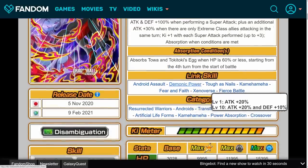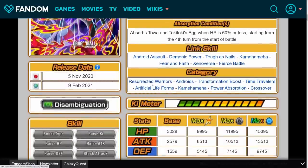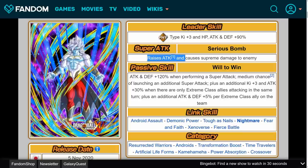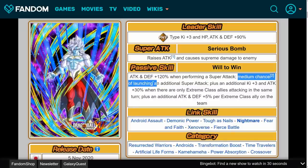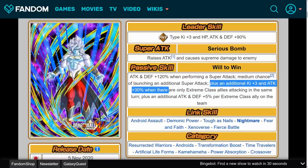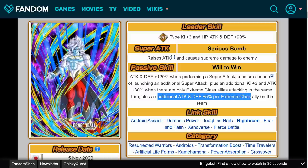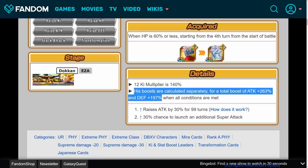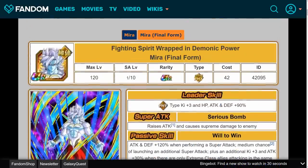He absorbs Toa and Toki Toki's egg when HP is 60% or less, starting from the 4th turn from the start of battle. His links are Android Assault, Demonic Power, Tough as Nails, Kamehameha, Fear and Faith, Xenoverse, and Fierce Battle. His categories are Resurrected Warriors, Androids, Transformation Boost, Time Travelers, Artificial Lifeforms, Kamehameha, Power Absorption, and Crossover. For Final Form Mira, his super attack raises attack and causes supreme damage, and his passive is attack and defense plus 120% when performing a super attack, with a medium chance — 30% — of launching an additional super attack, plus Ki plus 3 and attack plus 30% when there are only Extreme class allies attacking the same turn, and attack and defense plus 5% per Extreme class ally on the team. He also gets a new link — Nightmare. His total boost calculates separately for attack plus 263% and defense plus 197% when all conditions are met.